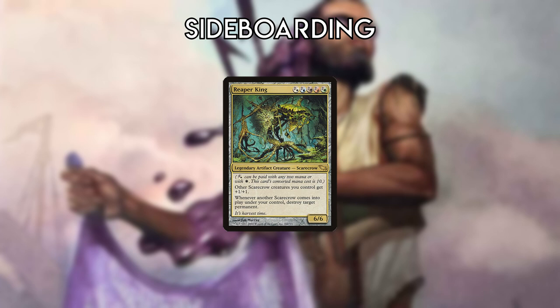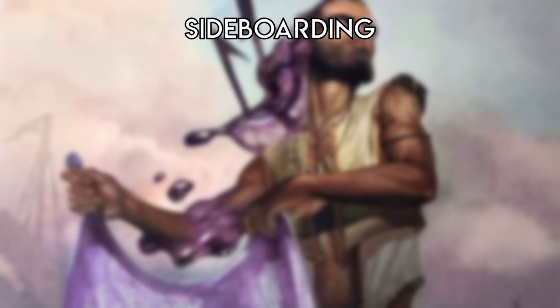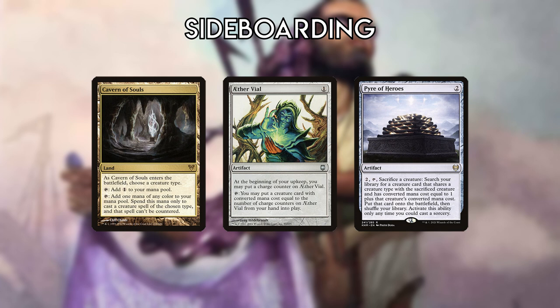Reaper King is for hitting permanents generically, specifically in prison decks where you need to snipe particular lock pieces. Plague Engineer is for tribal decks like Elementals but can be replaced depending on the metagame. Other potential sideboard cards include any sort of grindy value permanent like Dark Confidant, Realm Walker, etc. Magda Changeling's biggest challengers are value-oriented midrange or control decks that have a lot of instant-speed interaction to kill or counter your combo pieces, especially Magda. Cavern of Souls, Aether Vial, and Pyre of Heroes all help to circumvent those problems.